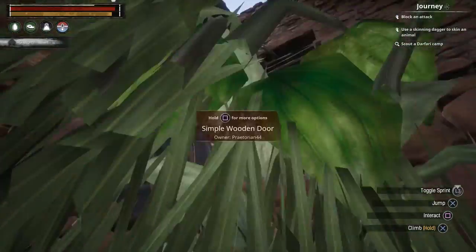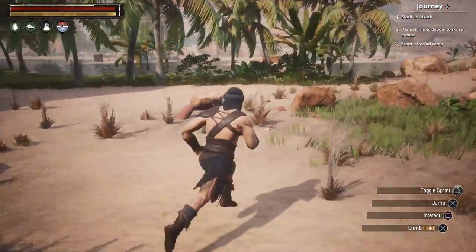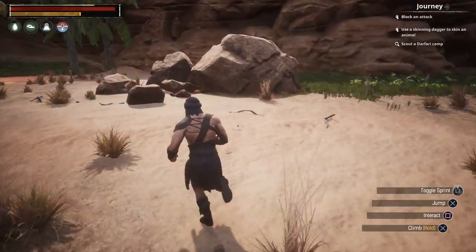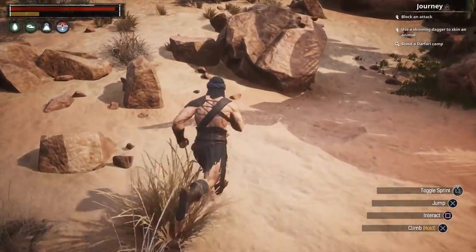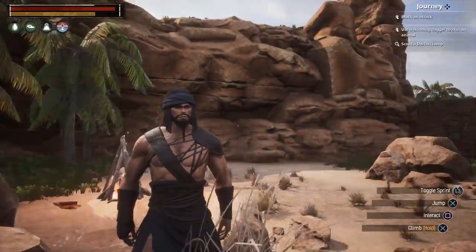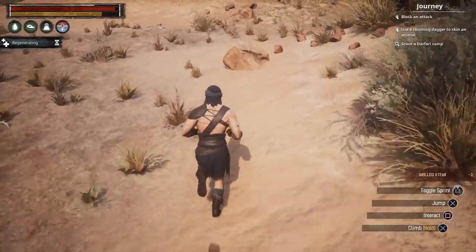The door closes automatically — nice. So yeah, next episode we're gonna go out looking for some PVP combat in our new armor. I just want to show it off and see if I can get anybody to notice our nipples. Just the one nipple though — the other one is Jinx's, we're saving that for her.